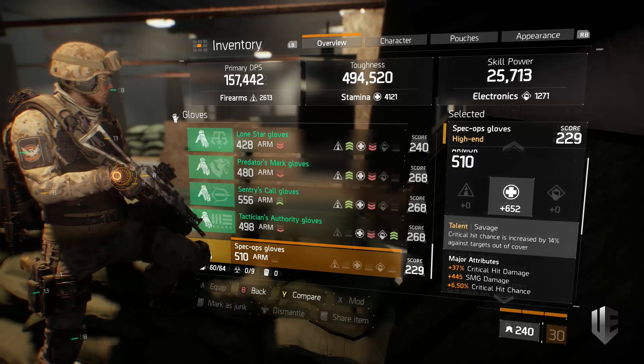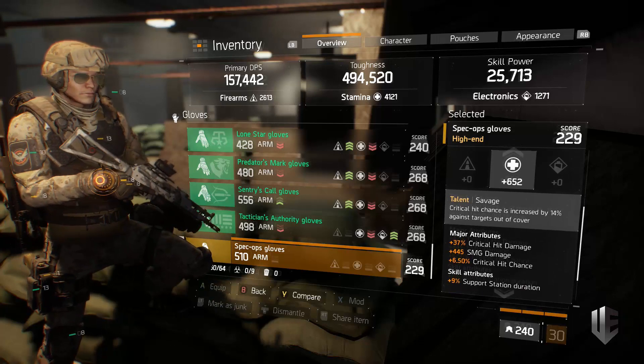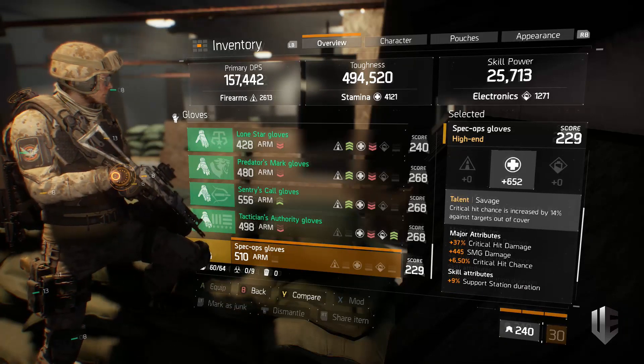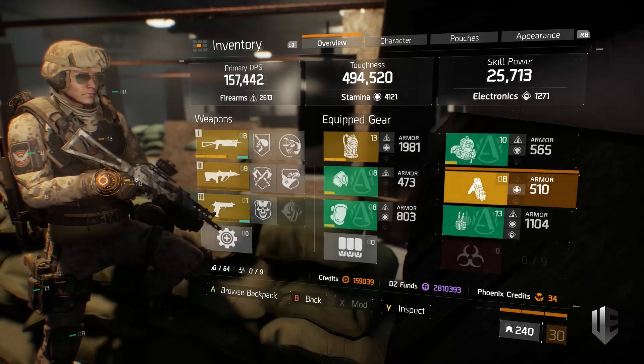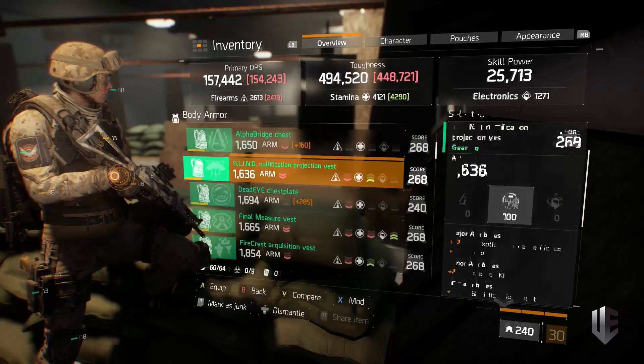I have 229 Savage gloves with the Savage talent. They have a decent stamina roll — could be higher — but they have the perfect trio of major attributes: critical hit damage, SMG damage, and critical hit chance. The skill attribute isn't great but it's okay. These gloves increase my DPS potential quite a bit even though it's not fully reflected on the meter.